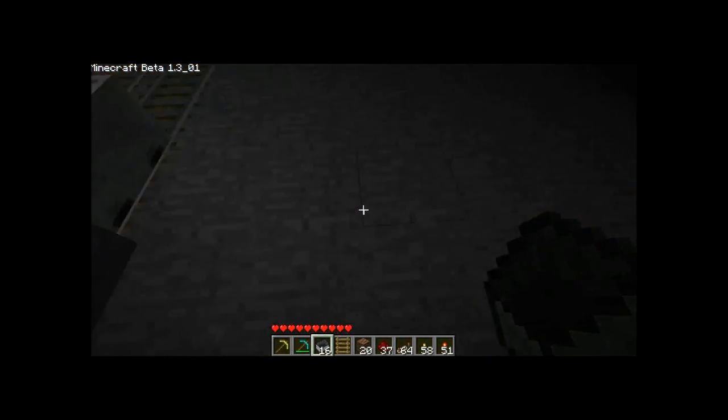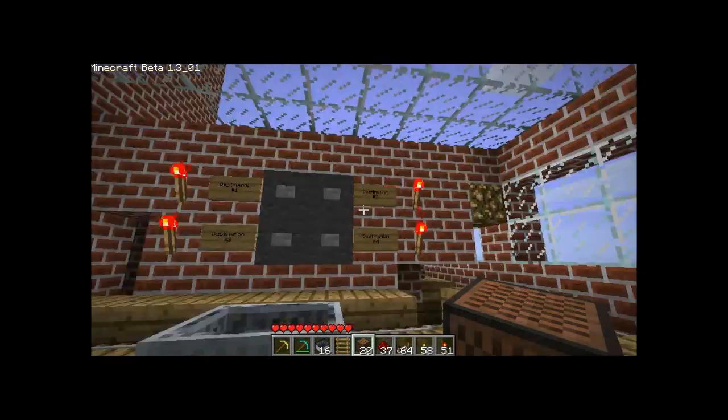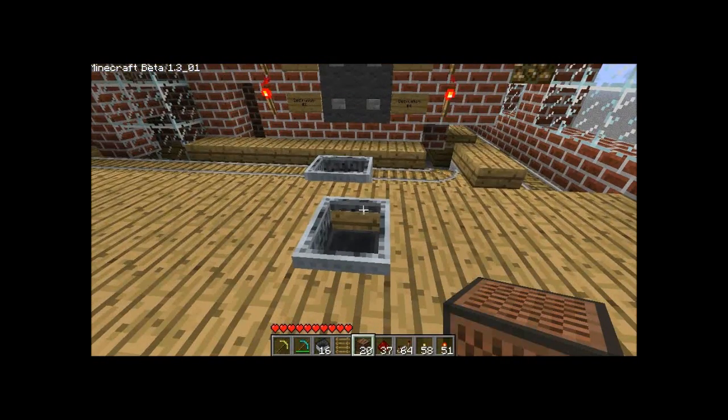Another cool feature I'll show you: if you're down here in the redstone area and in an emergency you need to get back up right away, you can transport up right to the floor. A little glitch there. All right, thanks for watching.